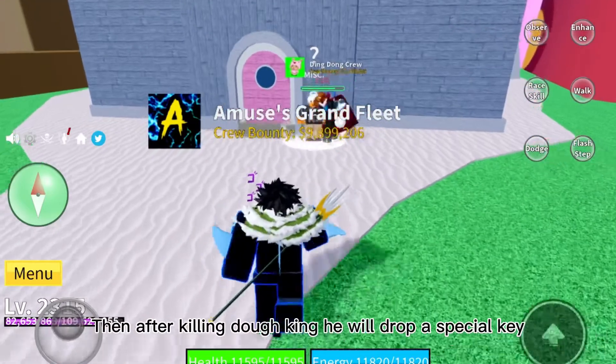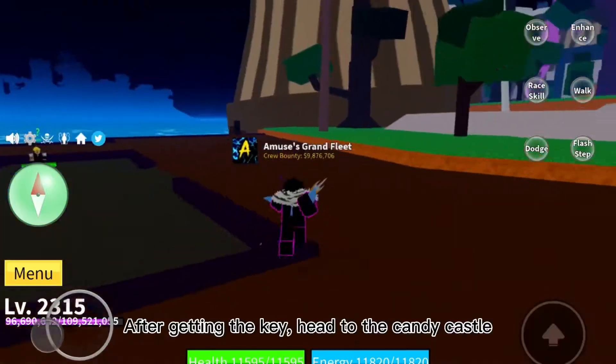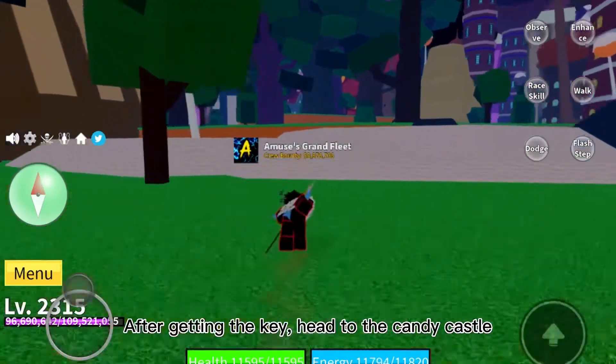Then, after killing Doh King, he will drop a special key. After getting the key, head to the Candy Castle.